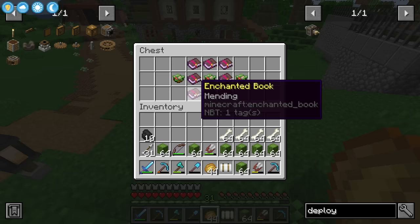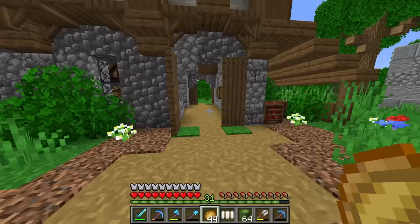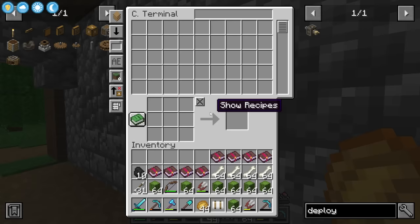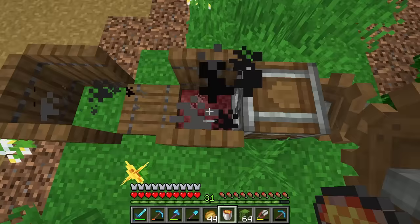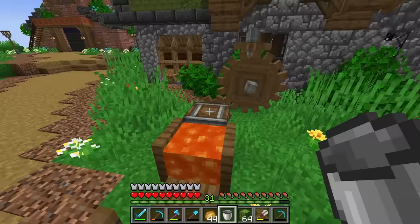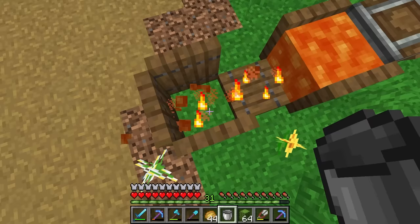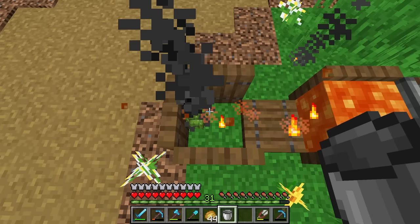Froggy's been busy — there's mending and salad in the storage. I'm going to use that tool anyway. I've got a bunch of cactus in my inventory, all thanks to Froggy's greenhouse. I've made one of these Create cooker setups — just an encased fan and some lava — and whatever I throw in here gets cooked. I throw all this cactus in, and it should turn into green dye. All green dye, very good.